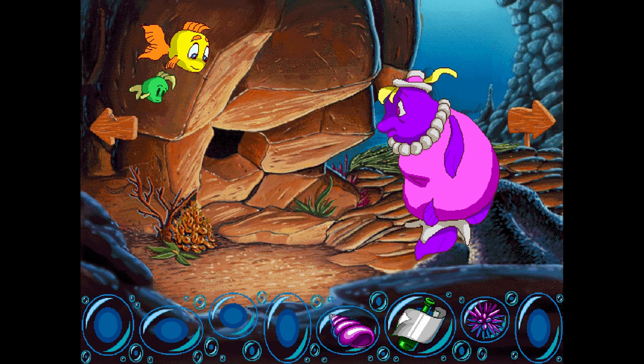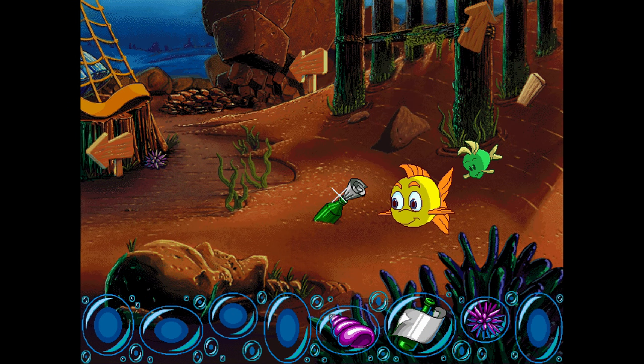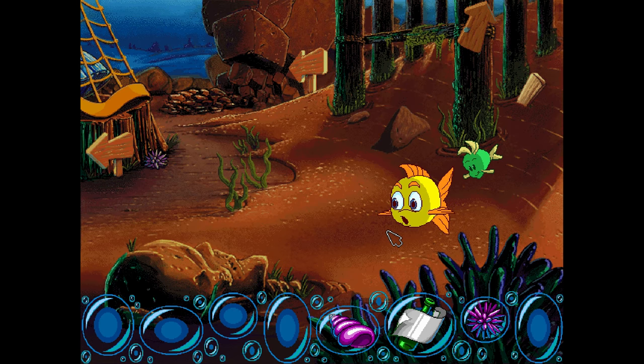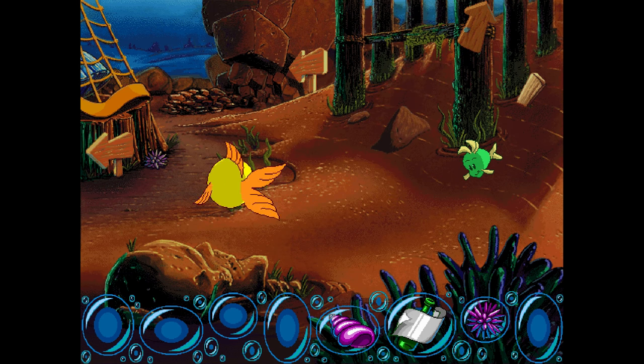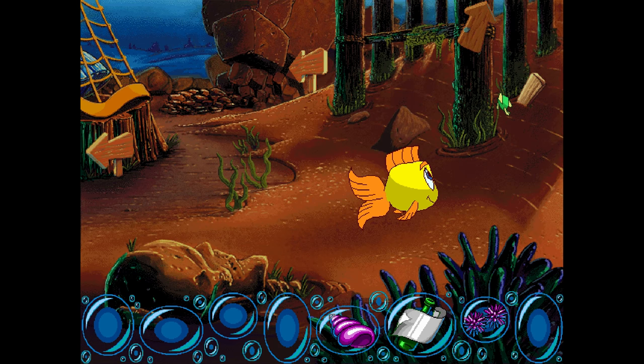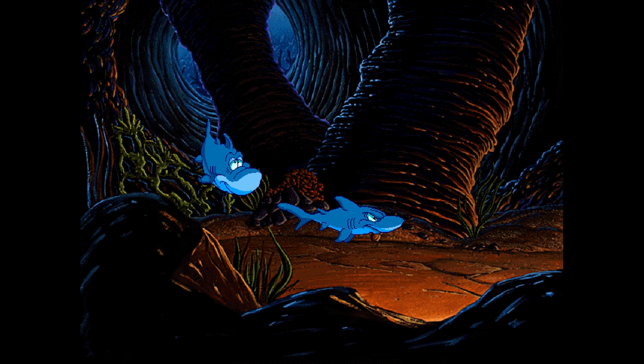We report back to Mrs. Halibut: Gabby's stuck but he's okay. We spot a board nearby — and also find a bottle! The note says go to the junkyard. We found another clue to the kelp treasure! We also find another purple sea urchin. The board — it's a wooden board. I have no idea what that other thing was doing there.